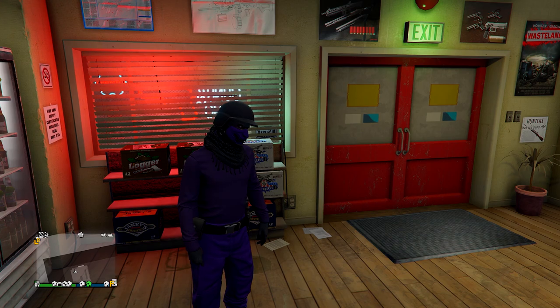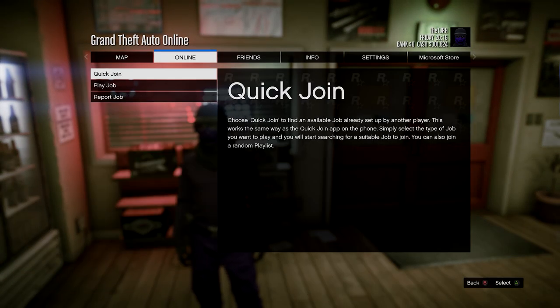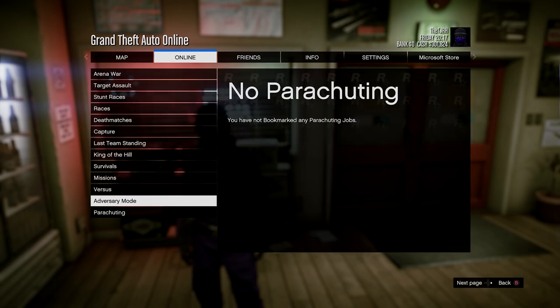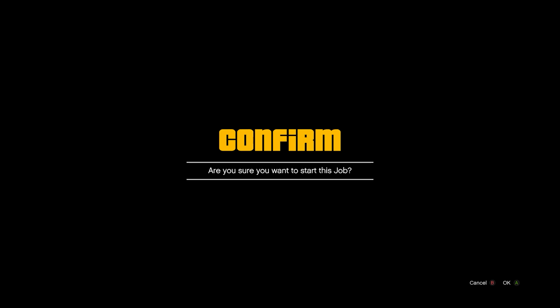Once you have the belt you want to use, open your pause menu and go to Online, Jobs, Play Job. This time, instead of Rockstar Created, go into Bookmarked, then Missions, and start up It's a G Thing. I'll leave a link to this in the description as you'll need to bookmark it on Rockstar Social Club. After you have it bookmarked, go into your game, start it up, and you'll load into the menu.